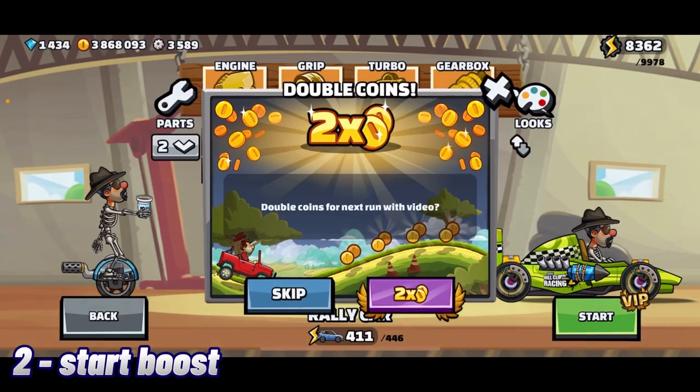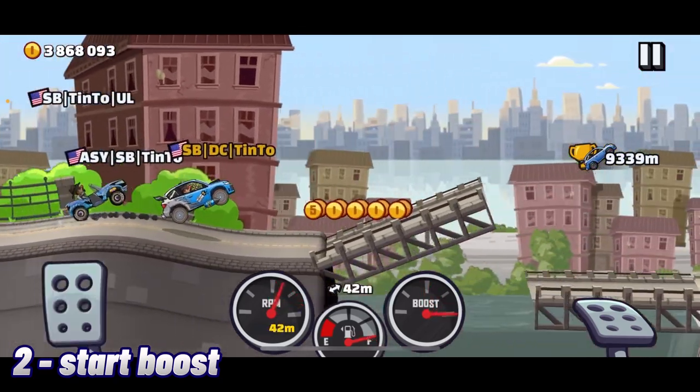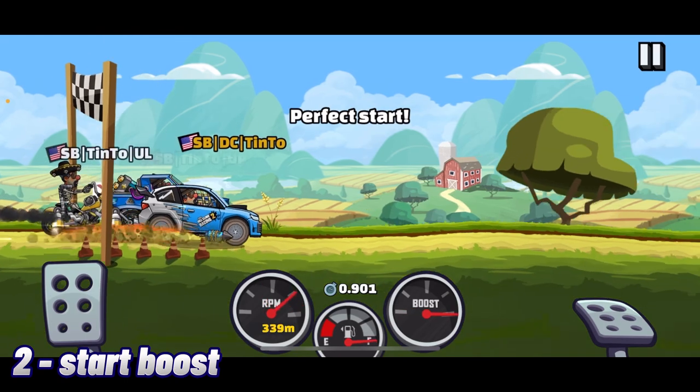Start boost. Easily the second most useless part in adventure. It doesn't give you an advantage because it doesn't do anything. You need a countdown to activate the start boost, and there's no countdown in adventure.